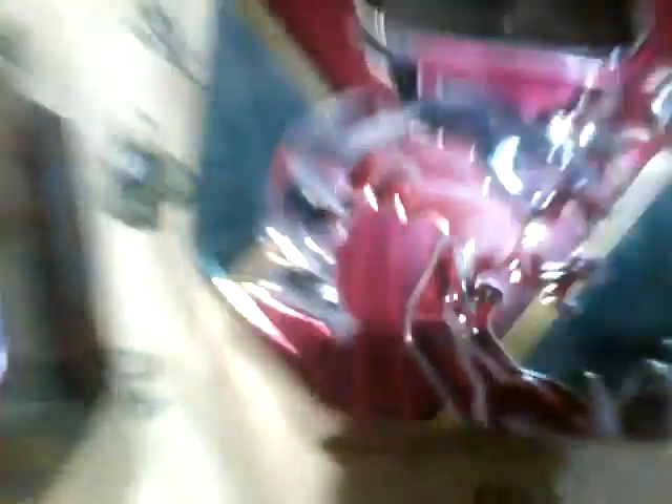The Yveltal EX card comes with this tin — so Yveltal EX has 170 HP. Evil Ball does 20 damage plus 20 which is 40, and Y Cyclone does 90 damage. I also have Genesect EX from that tin and the other one. So yeah, those are the two tins.